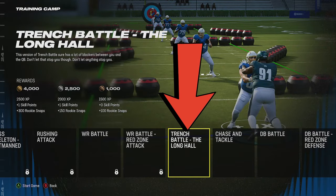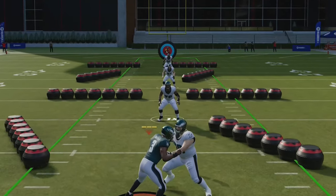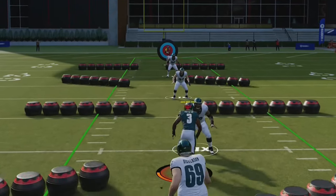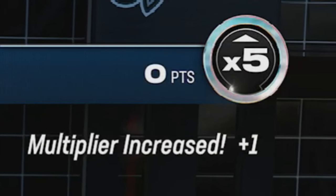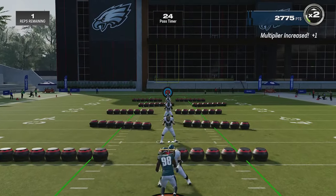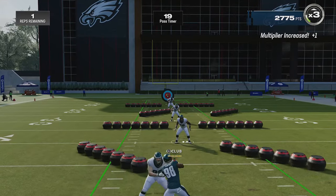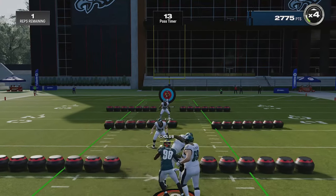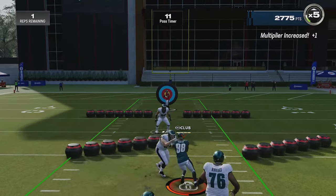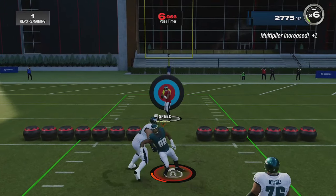For trench battle it really comes down to the player you're using — fast players like Nolan Smith can get dominant swim move reactions right away and have so much speed you can often just touch the lineman and walk away, but you need to engage and beat every lineman to get the multiplier needed. If you're using a slower, more power-based defensive lineman like a defensive tackle, just swim move one way then the other and you will get the lineman off balance if you time this correctly. Doing it too fast can also fail to register that you beat the block, so take your time and engage.